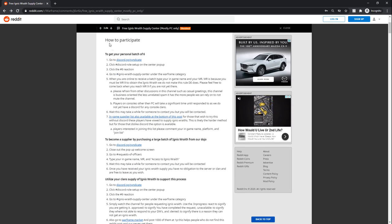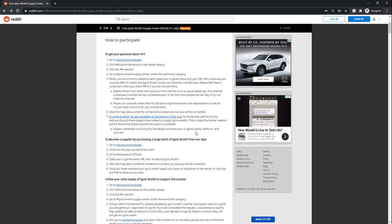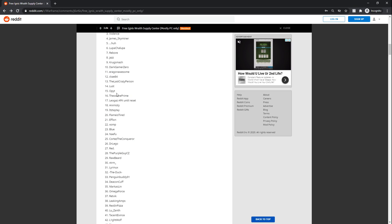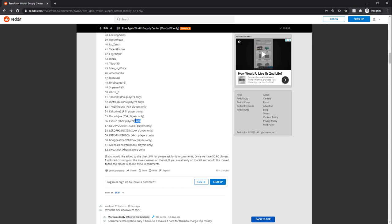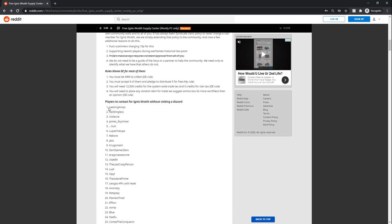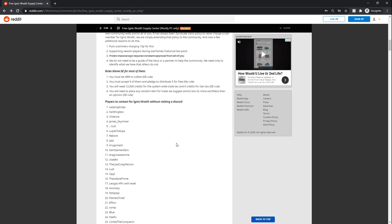The idea is this: they have instructions on how to participate — essentially just go to their Discord and follow along while you're in-game. They'll either message you or you can try to message people in-game if you ever see any of them. They have a long list for PC players — pretty much any of these 50 people — and a small list of Xbox and PS4 players. PS4 can message these 5 people, Xbox can message around 7 or 8.